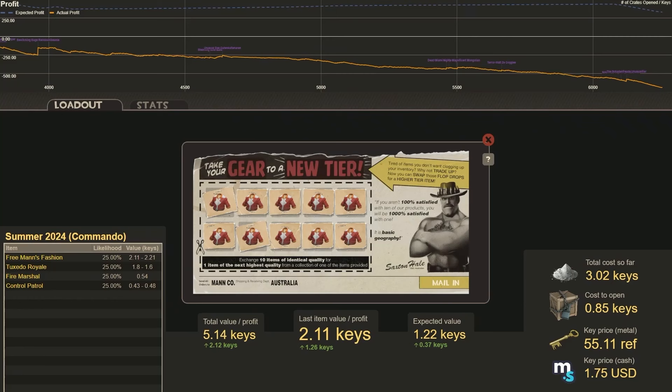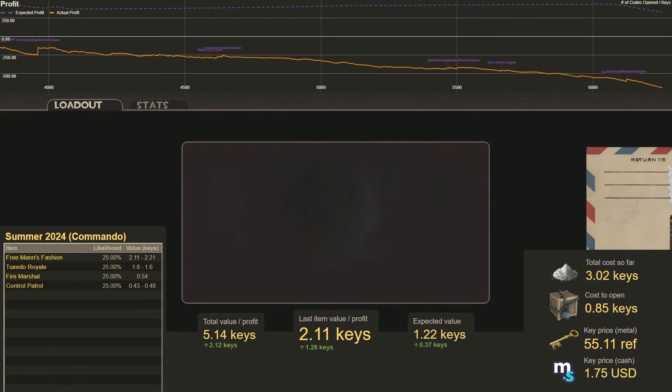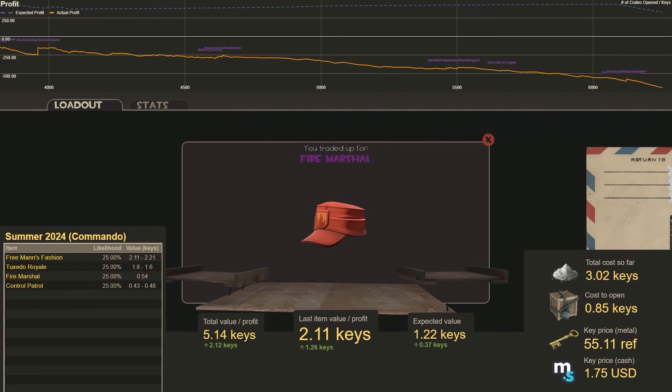Let's jump over to some Summer 2024 Commando trade-ups. This one is looking pretty profitable at 0.37 keys. Number 4. We get Fire Marshal — not one of the ones we're looking for. We were looking for Free Man's Fashion, so that's a loss of 0.31 keys.